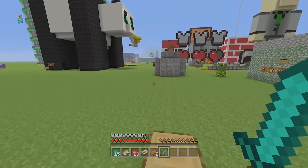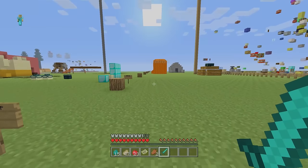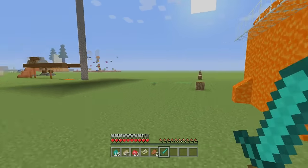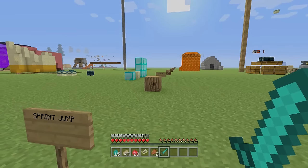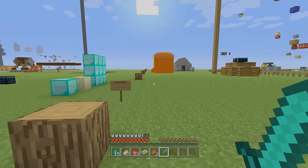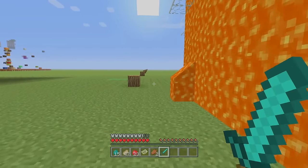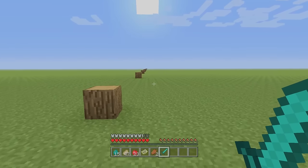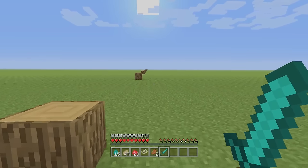If we just sprint by itself though, we use literally half of the hunger per meter compared to sprint jumping. Sprinting is only marginally slower than sprint jumping, yet it uses half the hunger. So if you're in a long chase, even if they're sprint jumping, there might be some tactic in just sprinting — you're using half the hunger per distance ran. They're going to have to stop to eat at some point and you're not, and then you can kill them while they're eating. Sprint jumping is really wasteful and should only be used when you absolutely need that burst of speed.